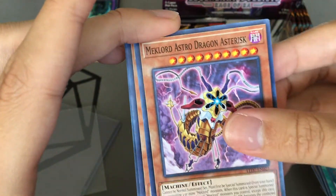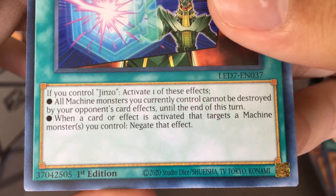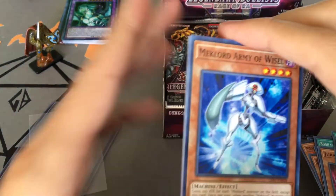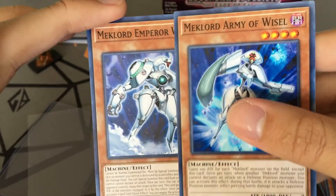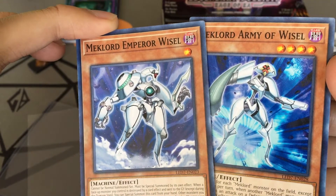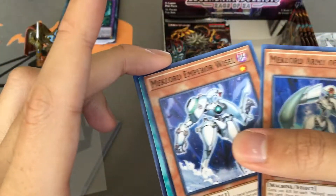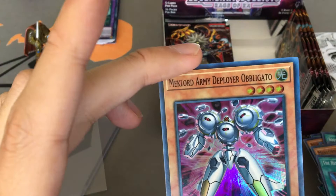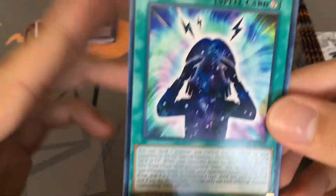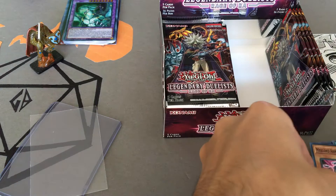Another Astro Dragon, another Juragedo, Everlasting Alloy. Mech Lord Army of Wysel — oh, it's different ones! Mech Lord Emperor Wysel and Mech Lord Army — that's actually pretty cool, it took me a second. The Resolute Mech Lord Army, Mech Lord Army Deployer Obligato — beautiful. And Cosmos Channeling — that's Espa Roba, the person who actually used Jinzo the first time in the show.